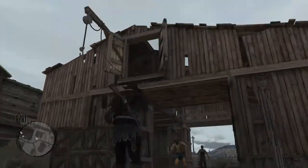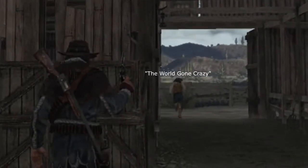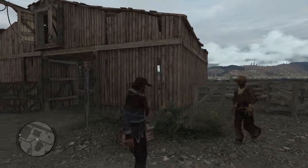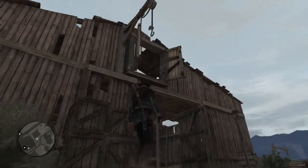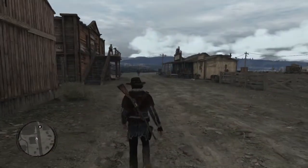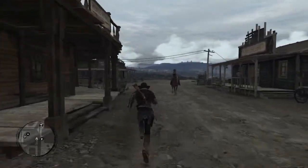Pay attention to how the barn is made — how the walls are all broken and stuff, and the hole on this side, which is the front side. Over here is the back. Now I'm gonna teleport to the second location.